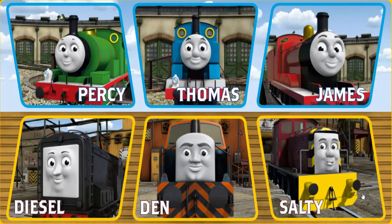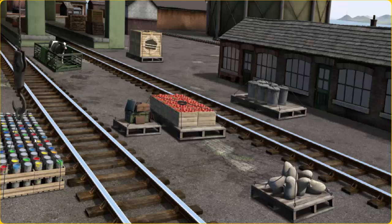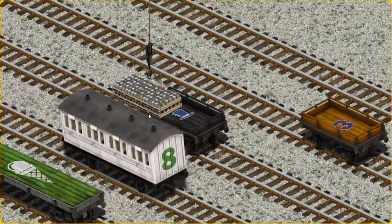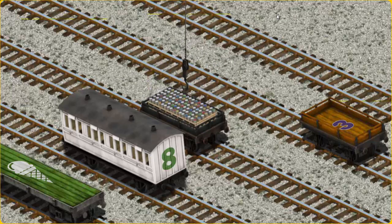It's a busy day at Brendam Docks. Thomas and his friends have many deliveries to make. Salty must deliver the cans of paint to Tidmouth Sheds. Help Cranky find the cans of paint. You found them! Let's lift and load. Now the cargo must be loaded. Show Cranky where the black flatbed with the picture of a blue top hat is. There you go.